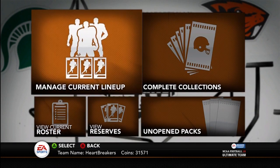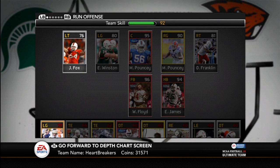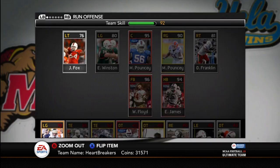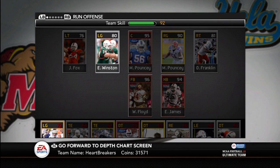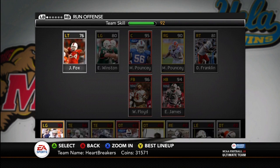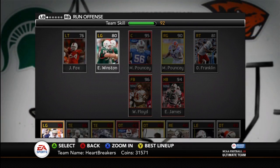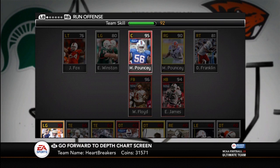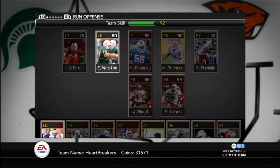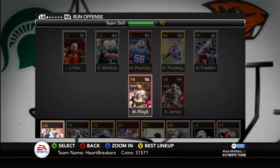So let's go take a look at my team. It is an all-Miami team with Florida teams filling in the spots where there wasn't a player from Miami. On my offensive line, I've got Jason Fox and Eric Winston — I had to play him at left guard because there really wasn't another place. Orlando Franklin is my right tackle. Miami only had three linemen I could find on the auction, so I had to fill in the rest with Maurkice and Mike Pouncey.